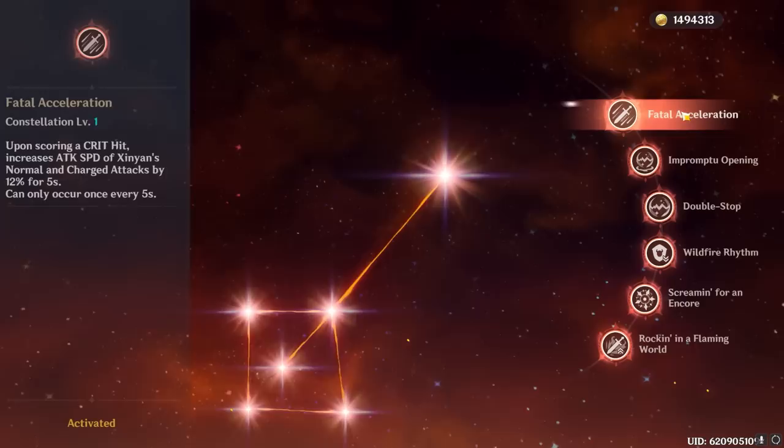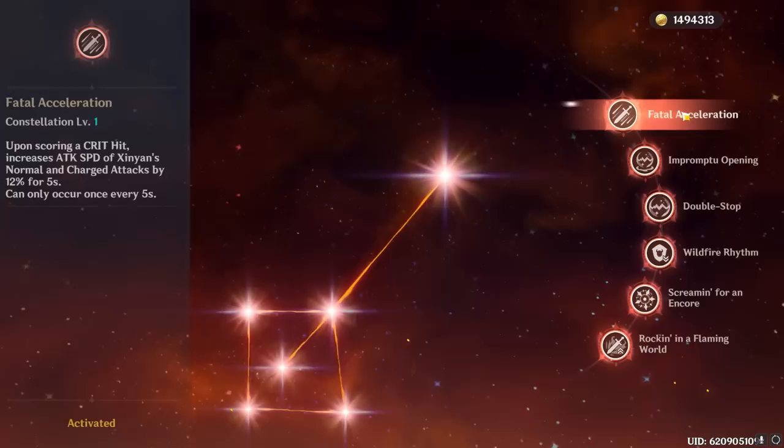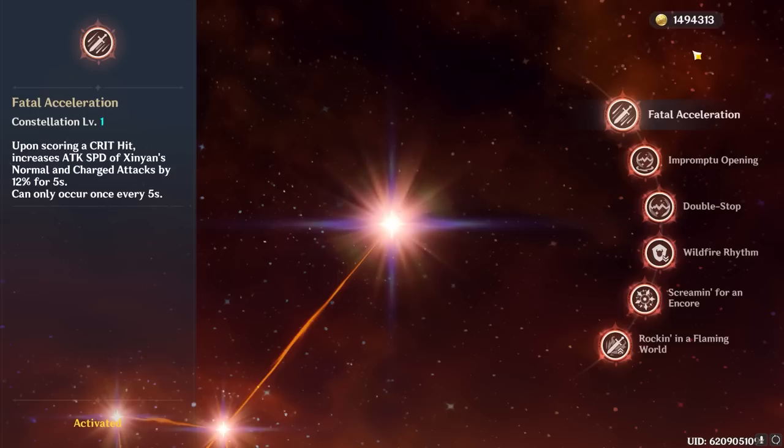At C1, scoring critical hits grants Xinyan an attack speed bonus that does apply to her charged attacks, which will ease some of the clunkiness she suffered from otherwise. And actually, in tandem with C2, it will allow her to consistently proc this passive for her on-field time.